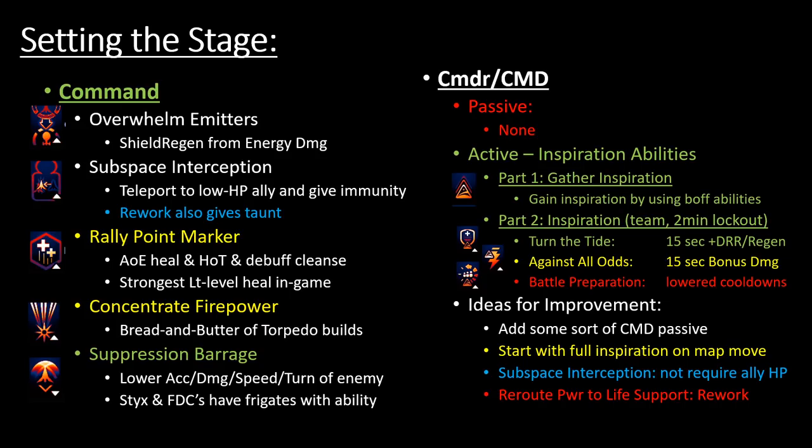Subspace Interception ideally should just let you instantly teleport to any ally, grant them immunity, and taunt enemies around you. If they change it to that, it would be a very strong ability for tanks. I'll have to check when the rework comes out in a week or so — if the low-HP requirement is still there I'd still avoid it, but if it's gone, this becomes not only a great taunt option but also a way to avoid needing Evasive Maneuvers, since you could just teleport to a distant ally and immediately taunt.